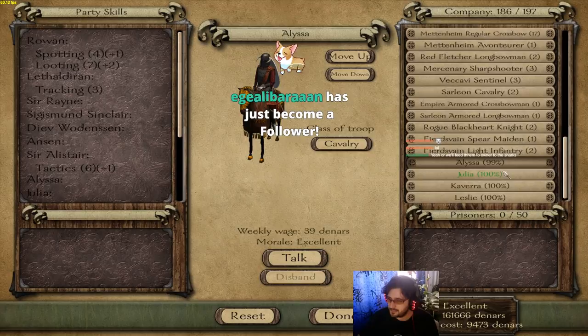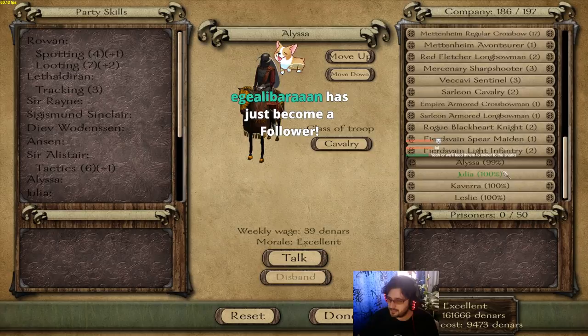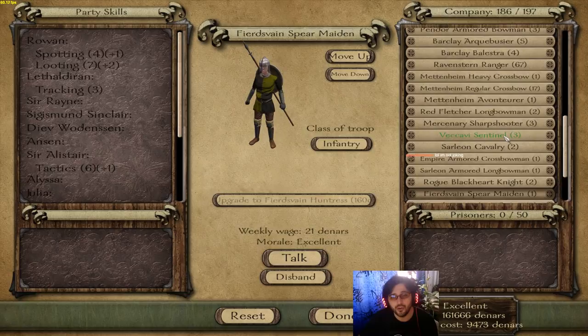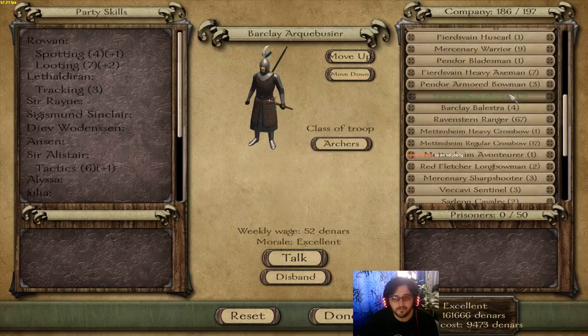Hey Galibaran, thank you for becoming a follower. Welcome to Hit Point Inn. My name's Reval, I'll be your bartender. I really hope you enjoy your stay. Drinks are on me. Also, 15 Storm Sisters right away. I don't really need those Storm Sisters — we're at 197.